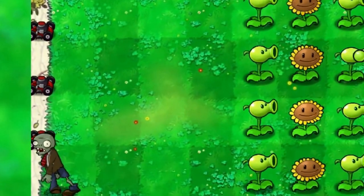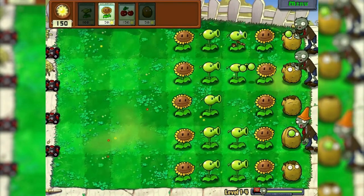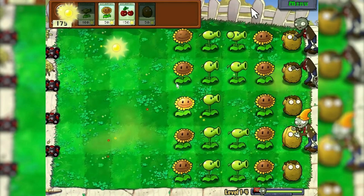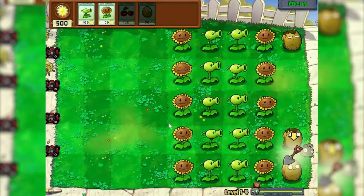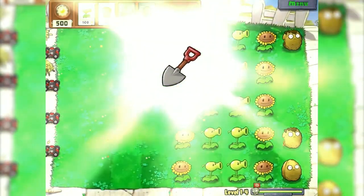This is probably how the arrangement of plants in this challenge will look like: two rows of sunflowers, a nut on the last cell, and two rows of attacking plants. It seems the tactics are not bad. We got the shovel, so now we will be able to gradually replace sunflowers with other attacking plants.